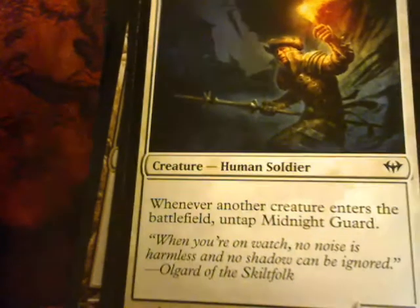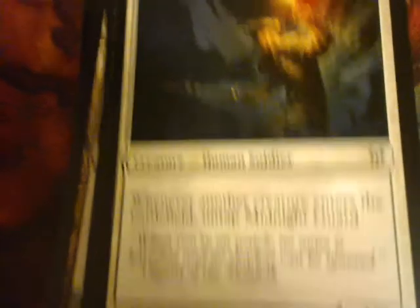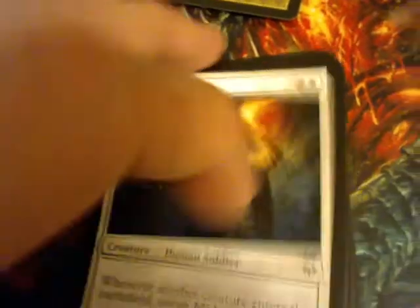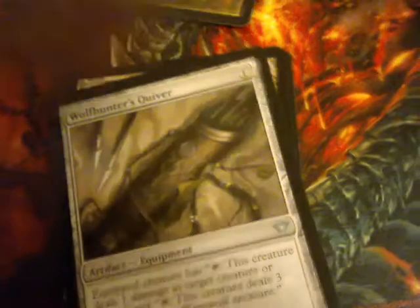Midnight Guard. Whenever another creature enters the battlefield, untap Midnight Guard. He's a 2/3. He can be very useful — attack, play a creature, he untaps, and you've got a blocker next time.